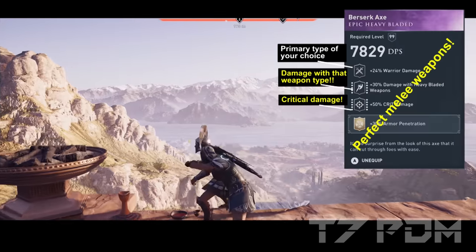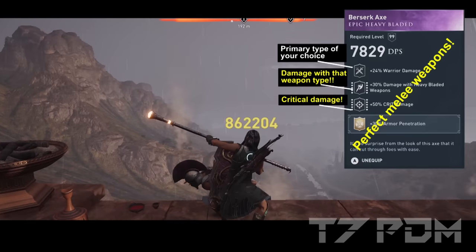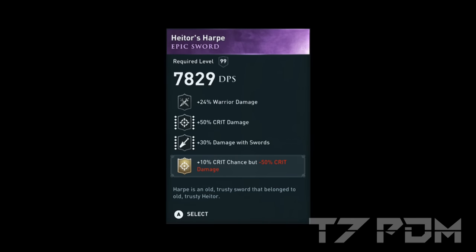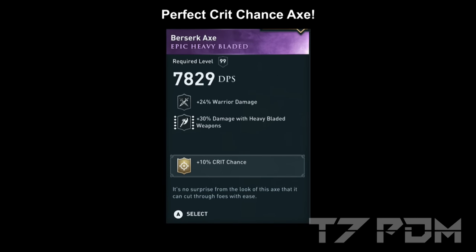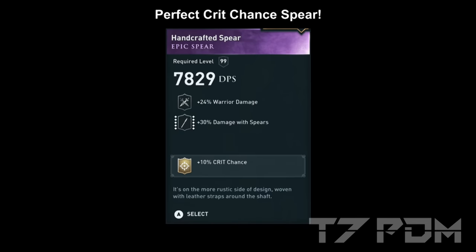There is actually a way to get a much better, almost perfect weapon for any weapon type with 10% crit chance. You need to get a perfect weapon — one with warrior damage, critical damage, and damage with that weapon type (dagger, blunt, axe, whatever you want). Then use the Talon Dagger engraving, which has 10% crit chance but minus 50% critical damage. When you put this on any perfect epic weapon, the negative crit damage cancels out the crit damage perk, giving you warrior damage, damage with your weapon type, and 10% crit chance. This works on any perfect dagger, sword, blunt, axe, spear, or death weapon — all as good as the Copycat Sword.